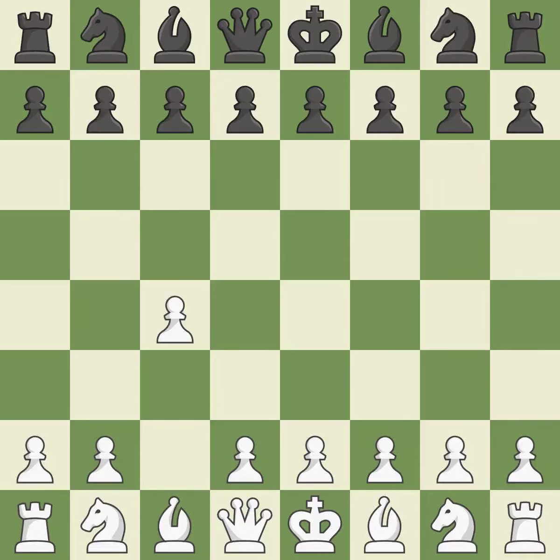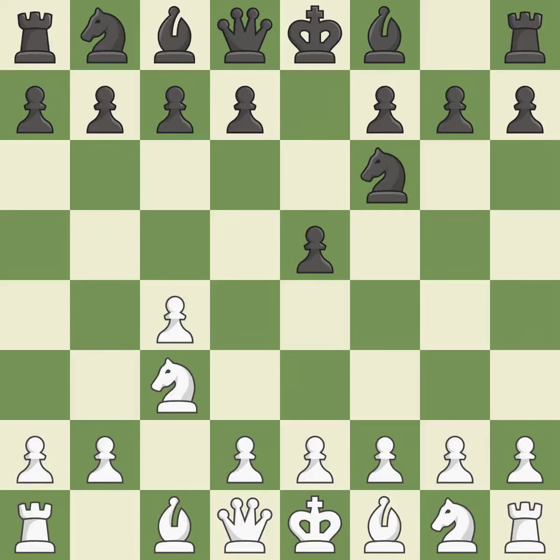In the English opening, white plays c4 to take control of the d5 square without sacrificing a central piece. This is a more patient opening. e5 controls the d4 and f4 squares and allows the queen and dark-squared bishop to develop. The battle for the e4 square is launched by nc3, attacking the d5 position. A knight is developed, the d5 square is under control, and the e4 square is attacked by nf6.